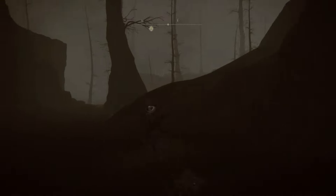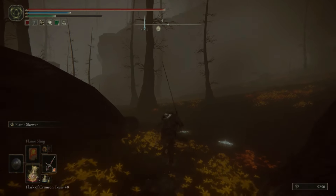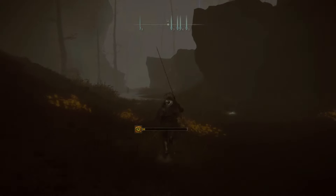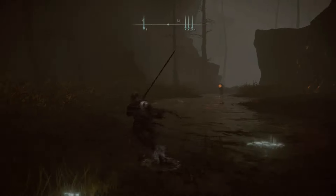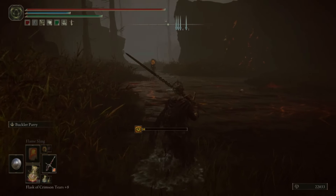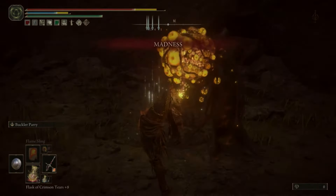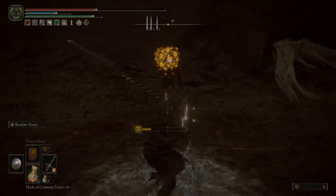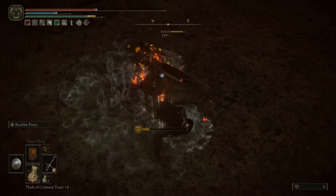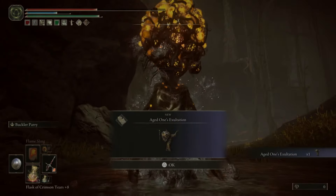We need to move northwest to collect a very special talisman, which I'll show you on the map as soon as we reach there. To kill the untouchable, we need to first let him get behind you — there is no way to dodge this. Then quickly turn around and parry. If you parry him as soon as he moves his hand you will get the parry; it's always worked for me. With that we have the Aged One's Exaltation talisman.